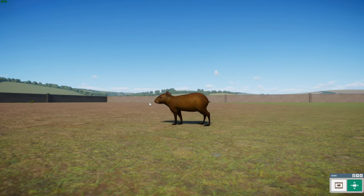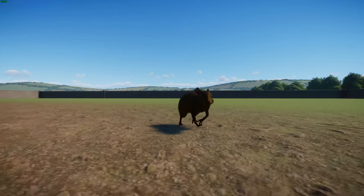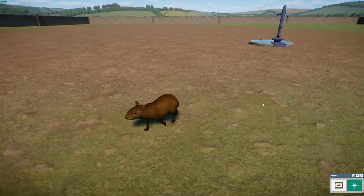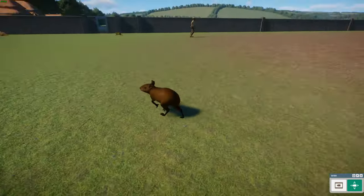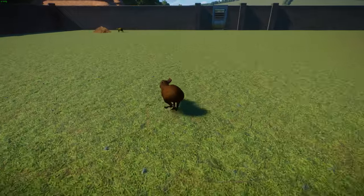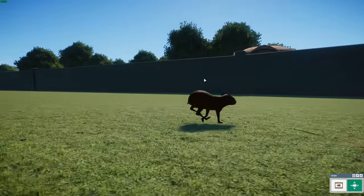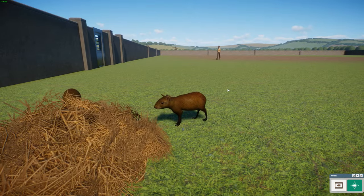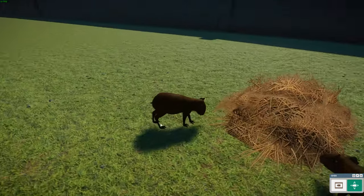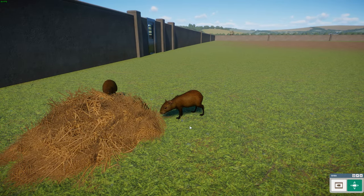We're starting off with the Orinoco Agouti - scientific name Dasyprocta leporina - same genus as all the other agoutis. They are endemic to the Orinoco Delta in Venezuela, found in areas with mangroves and rainforests that seem to have a little bit more diverse ecology than other agoutis, potentially isolated because they live in deltas and mangroves.